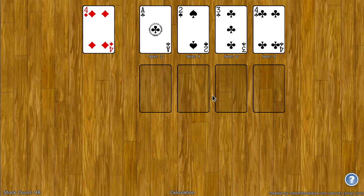The goal of Calculation is to move all the cards to the four foundation spots. At the beginning of the game, an Ace, a 2, a 3, and a 4 are dealt to the four foundation spots.